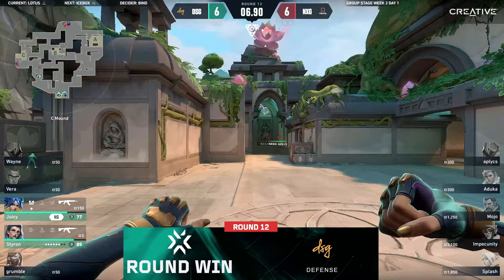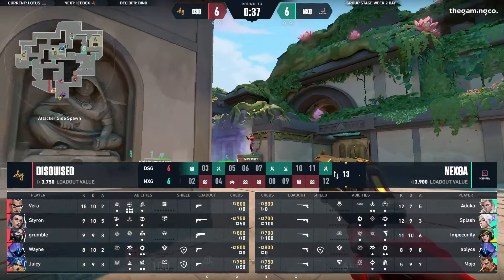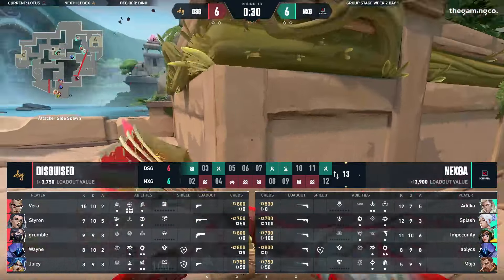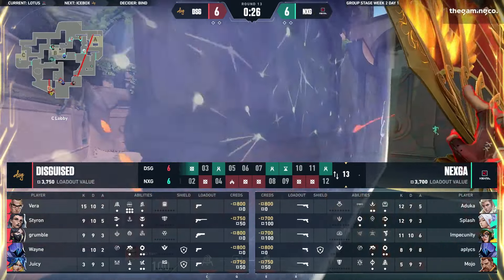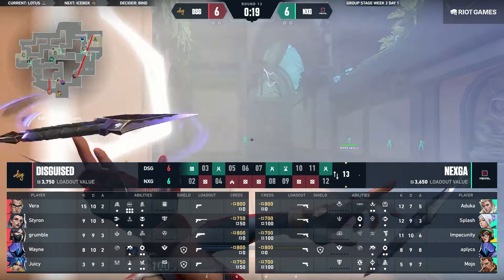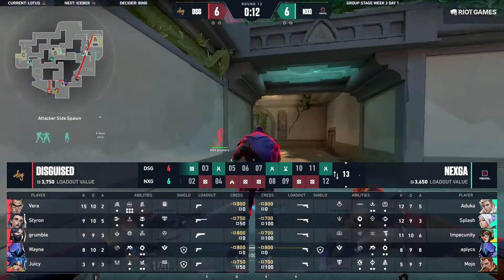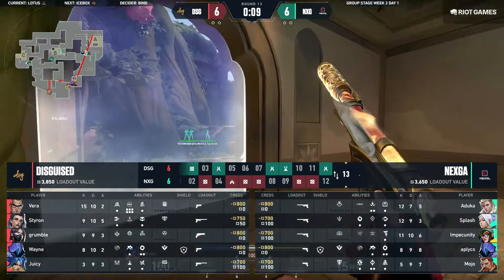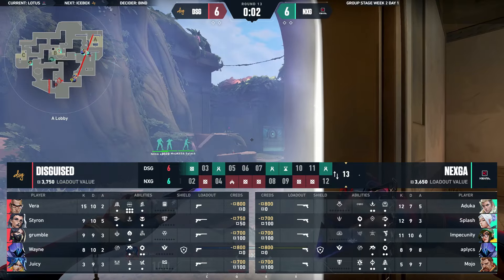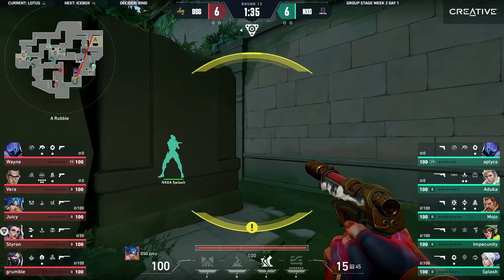We saw the full effects of the movement sliding accuracy from Neon. Can you see the potential where a Neon just slides towards site, sprays two people down, slides another direction, gets the spray reset off, and then one-taps a person? Yeah, because every time you run Neon you want to run the Phantom because the spray isn't as intensive as the Vandal. But with the new patch, because she's so accurate on the slide, just go with the Vandal — one-shot headshots at any range, you're just so much more deadly. Even if it's a lucky bullet, it's just crazy impact.